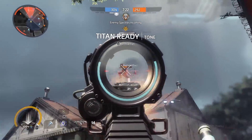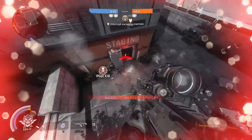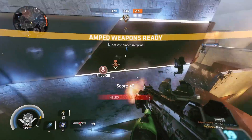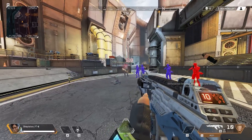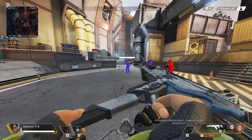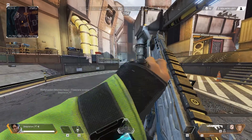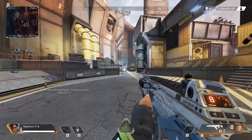Titanfall has the previous versions of the R301 — the R101 and the R201. These both do 25 damage a shot, killing pilots in 4 shots since they have 100 HP, just like these dummies. The two main differences apart from damage are the amazing hipfire accuracy and random recoil spread.